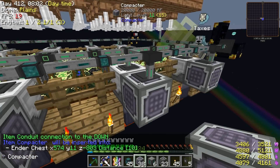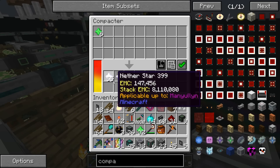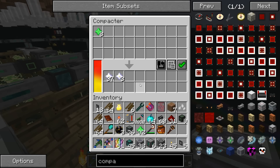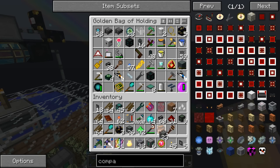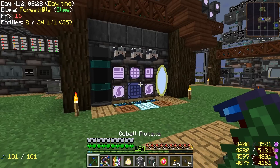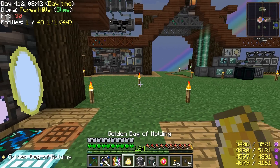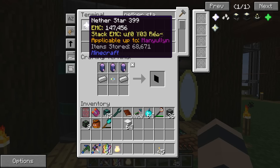Set everything to always active, then let's check how quickly we're producing nether stars. I might need to add a speed upgrade too — it's barely able to get them out in time. Back at the base: we are gaining nether stars at about 20 a second. That's not fast enough — it's a good start and it'll help, but I don't know if it's going to be enough.